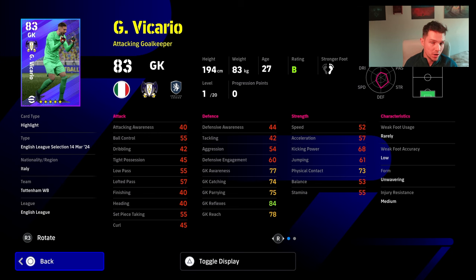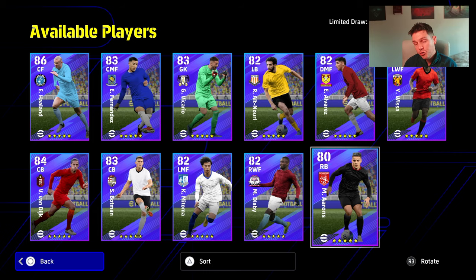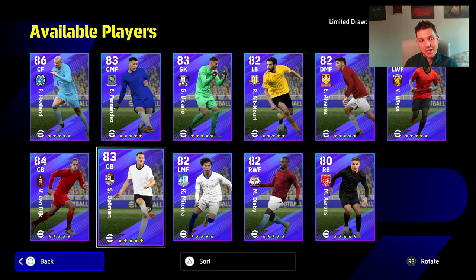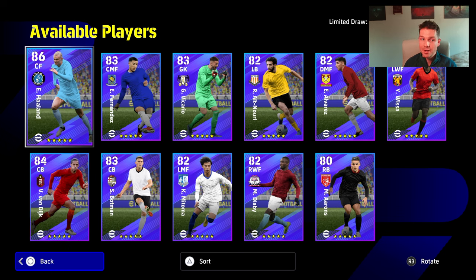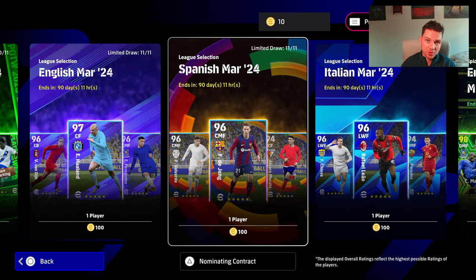You've got your goalkeeper in there — pretty bad goalkeeper. I wouldn't buy him with GP, so I wouldn't spin for him here. If you are prepared to spin for all of these with the guarantee that you're going to get the 11 players to have them as your depth, it's not a bad pack. Up next we will do the Spanish one. Don't forget to subscribe and I will talk to you later.